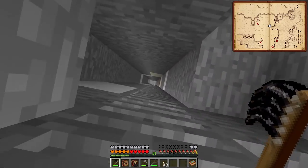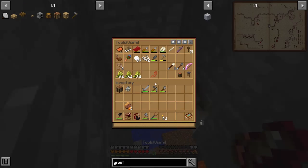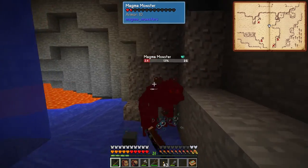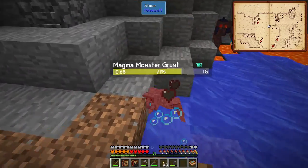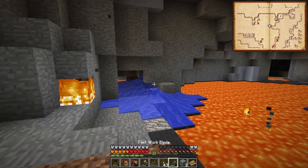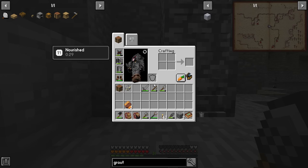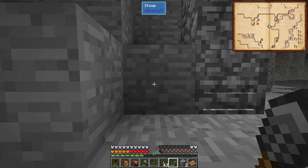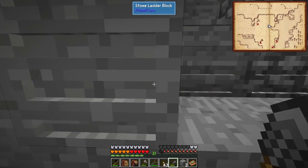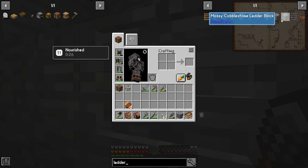I'm going to fast-forward. These things are amazing - these are made by using the work plate. Highly suggested. So basically these are ladder blocks which are made using the work blade. You just hold it in your hand, hold shift and right-click, and it takes a random amount of times to turn stone or cobblestone and any other kind of stone into a ladder block.